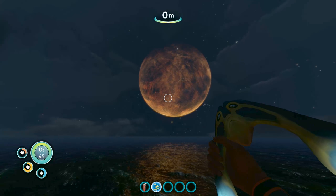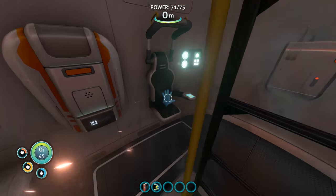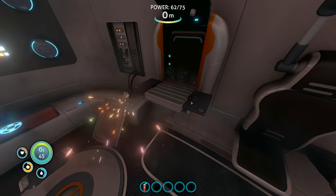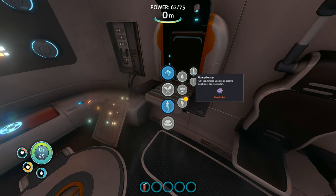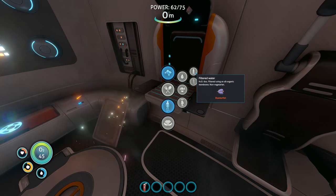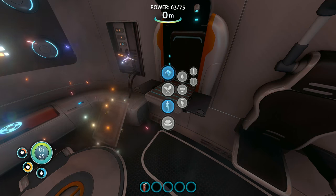Look at that — this planet has a moon. Maybe we're on a moon and that's just another moon. That planet looks dead. Let's go inside and cook this boomerang fish — laser 3D printed boomerang fish, delicious. I could do filtered water or cured food — cured peeper is peeper plus salt. I just need to get some bladderfish and turn them into water rather than cooking them.